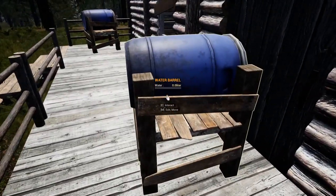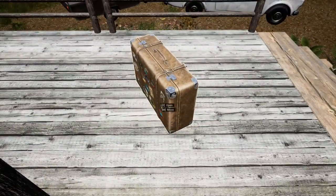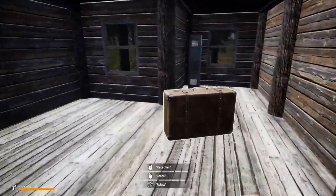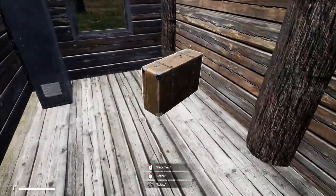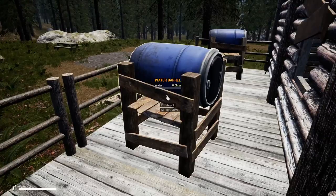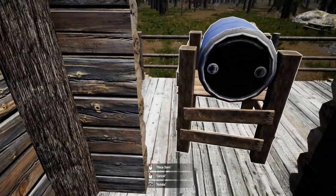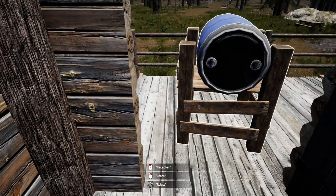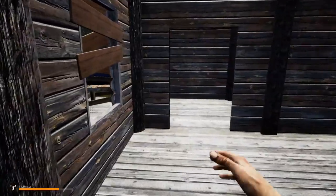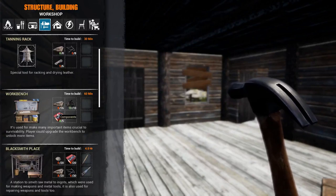Put that down. Move this guy over. Come on, move this thing inside. There we go. Put that right there. We're going to move this thing in front of the door. There we go. All right, I need 16 pieces of wood to make a workbench, so I think that's what we're going to do right off the bat.